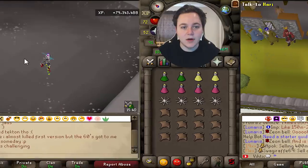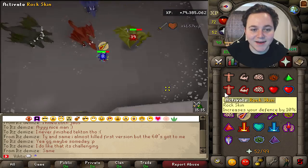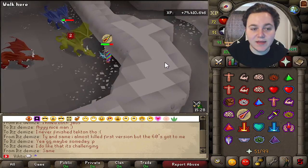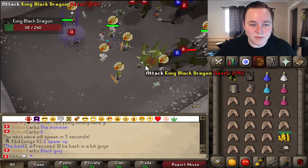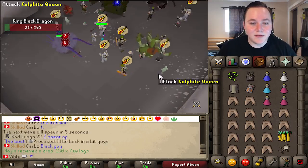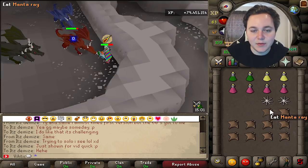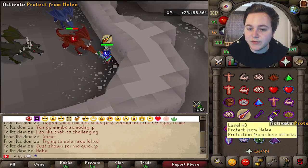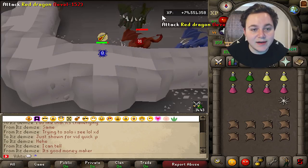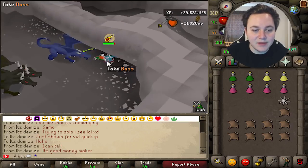Next up is mass raids. Pretty much every day they hold mass raids on the server — I did a whole video on it. The raids go by super quick and you have a chance at some of the best loot in the game. I was actually talking to Demise, who got three rare drops in one raid: 100 mil cash, a dragon warhammer, and one of the new prayer skulls for Rigour or Augury. Every single person in the raid gets a drop at the end regardless of how much damage they did — so you could get very lucky.